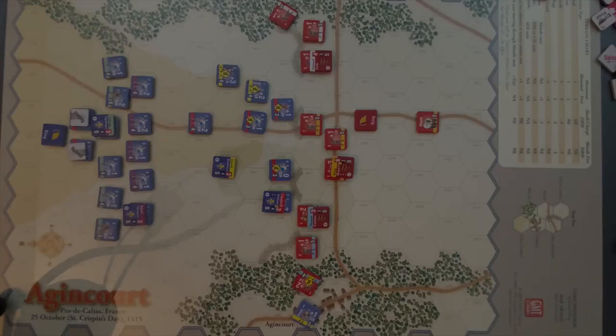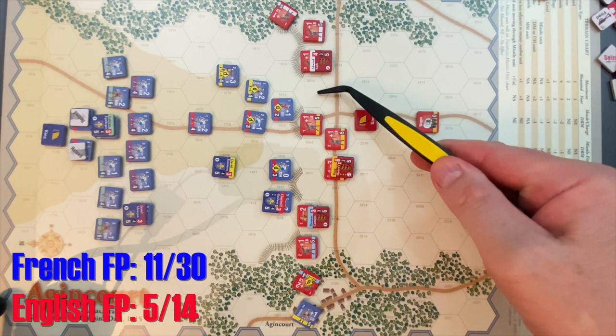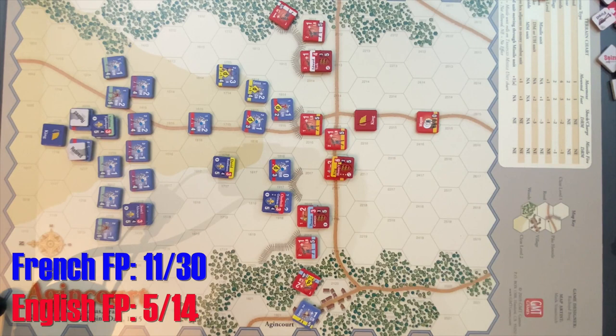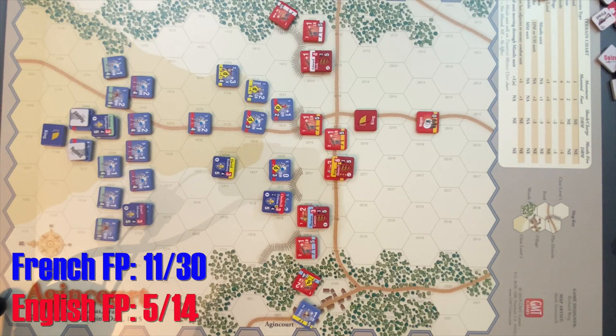This is a good place to pause as we shift to the English activation. We'll be back in the next episode with the continuation of the battle. The English line has a big hole punched in it, a dent here, and some threatening French units on the west side. The English have a big activation to try to change the tide — probably activate Henry's battle and see if these longbows can knock out these units and shore up the front line. It could still go either way: with the English at 5 flight points they only need 9 more, and the French at 11 could be knocked closer to defeat with a couple of good longbow activations. If you've enjoyed this, please give it a thumbs up, and if you're new, please consider subscribing. We'll see you in episode 3.